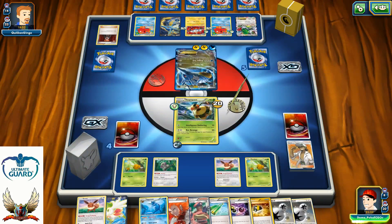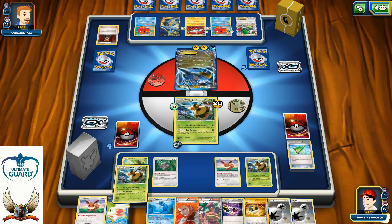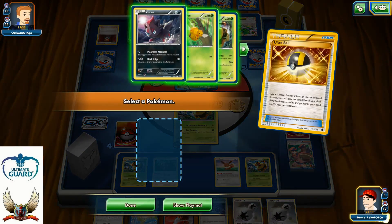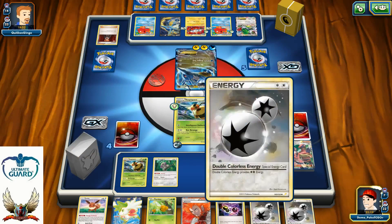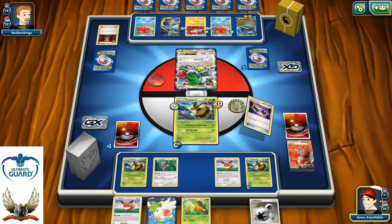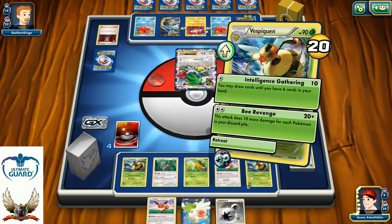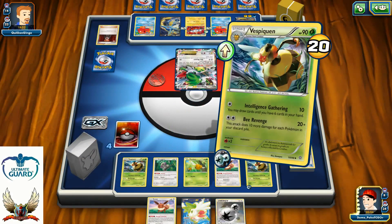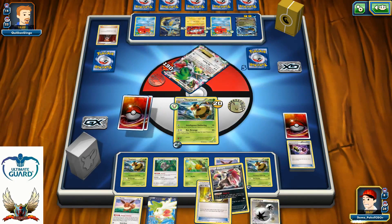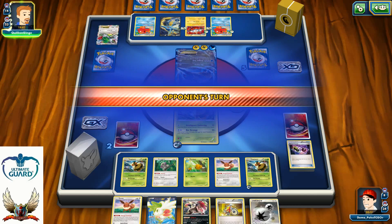Big Storm for only 20 — and there's another Vespiquen. Revitalizer for another Queen. I'm looking to discard resources from my hand to grab one more Comfey. Lysandre for Shaymin, Special Charge for Double Colorless Energy, one more Comfey on the bench, and Beer Revenge for the knockout. 130 damage — two more prize cards. Acro Bike into Zorua: 130, 140, 150, 160 — I just need Professor Kukui, assuming there's no Fighting Fury Belt.